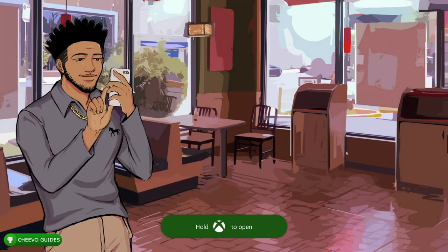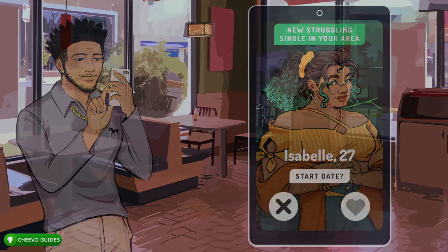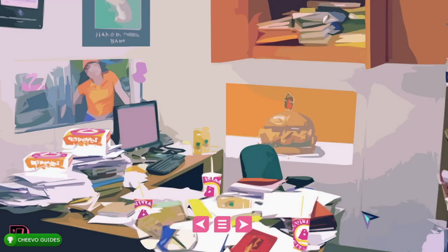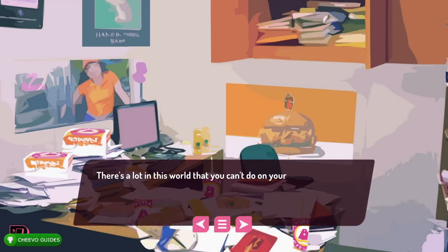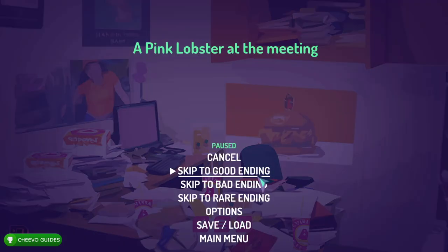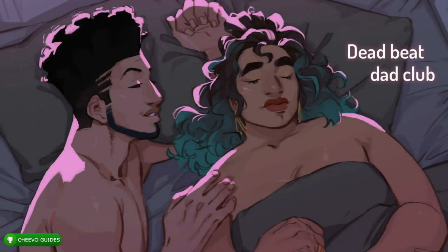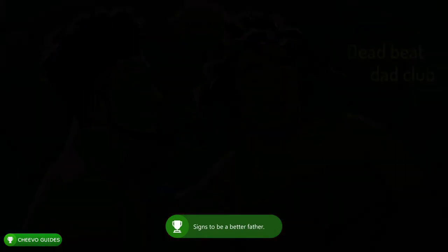Eventually you're going to get back to your phone, and you want to make sure to accept the next date with Isabel. Isabel has two 200 Gamerscore achievements related to her endings — one for the good ending and one for the bad ending. Load up her date, press Start, go to Skip to Good Ending, and you're going to unlock your next achievement worth 200 Gamerscore for getting the good ending with Isabel as Malik.